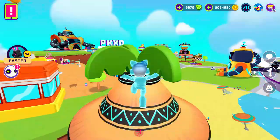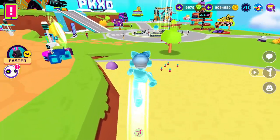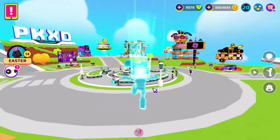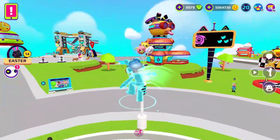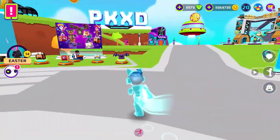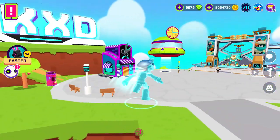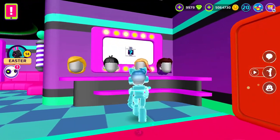We cannot find anything at the cave, so how about we search for the secret box? I think that would be a good idea. Do you see any secret box? I see it — this is our first secret box today! We need to find four more. Someone told me the next secret box is at the salon — and this is the second one!